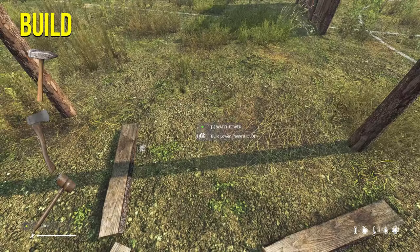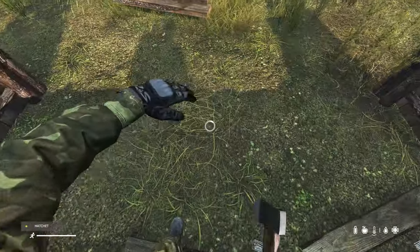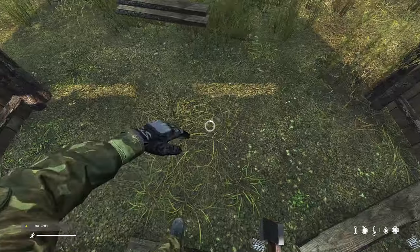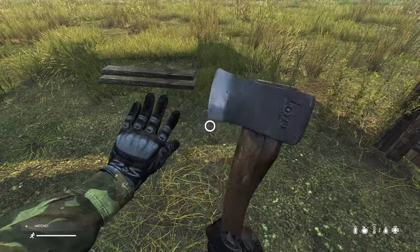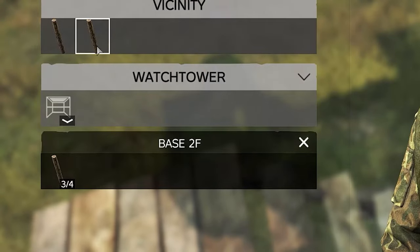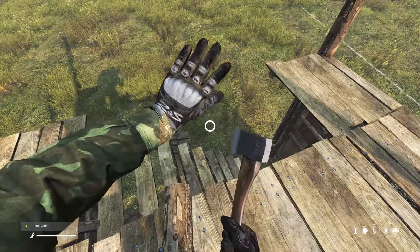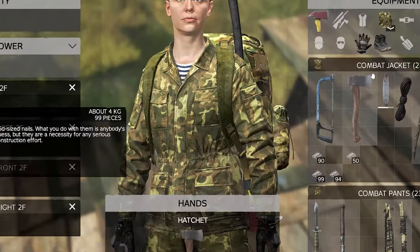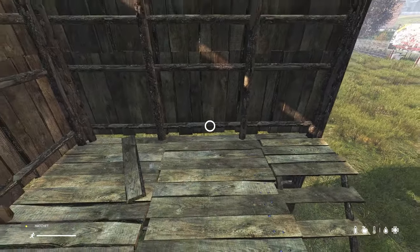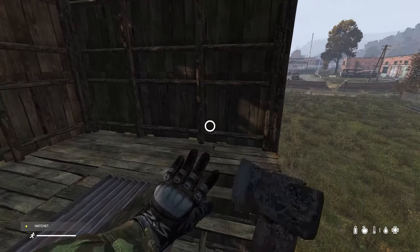Each wall of the watchtower will require 36 nails and 18 planks. To build the floor of the next level you'll need 20 nails and 10 planks. To build the staircase going up to the next level you'll need 18 nails and 6 planks. To build the base of the next level, attach 4 logs and use either a hammer or a hatchet. Then build the walls, floors and stairs just like you did for the lower level. Repeat this step for the 3rd level. To build the roof you'll need 20 nails, 6 sheet metal and 6 planks.